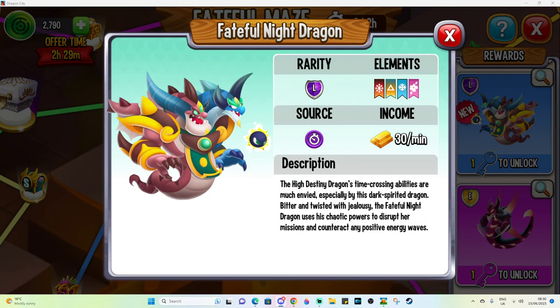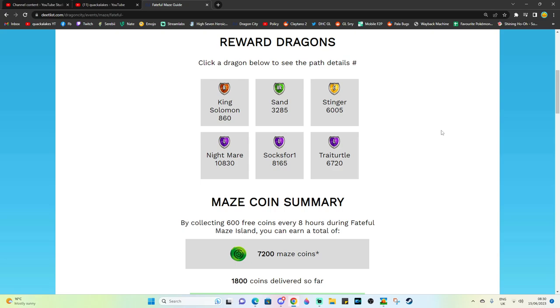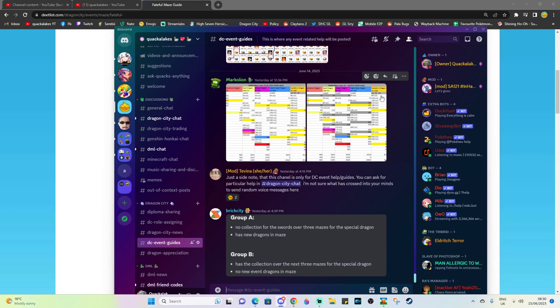We do have some guides that have been provided — some from the official server, some I've seen elsewhere. At the moment Ditlet doesn't have any information on this event, but if you want to know what the overall costs are, you can join my Discord server which has them posted, or check out Deetlist which has all of these labeled.